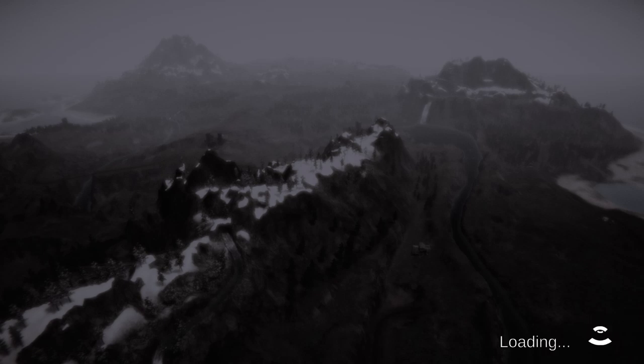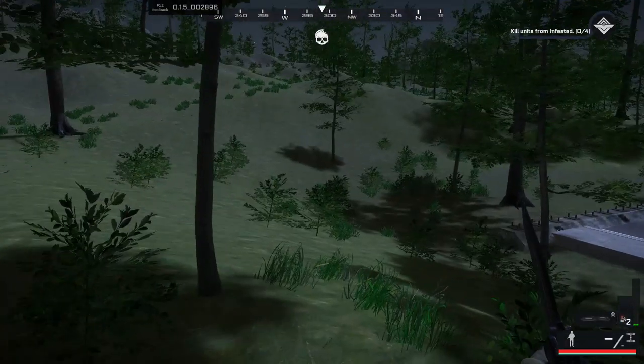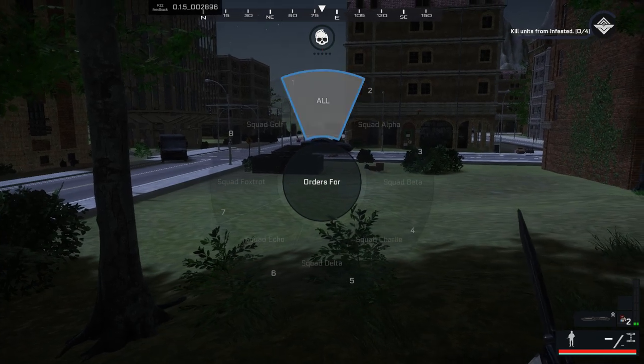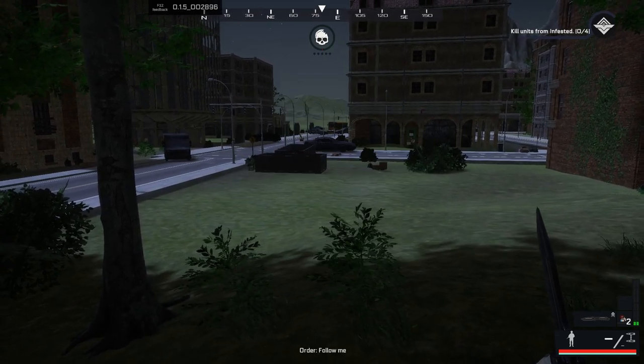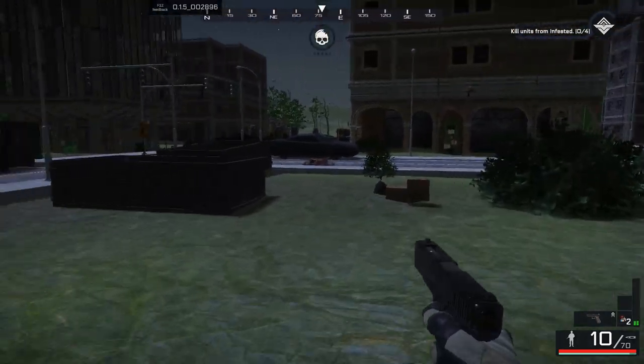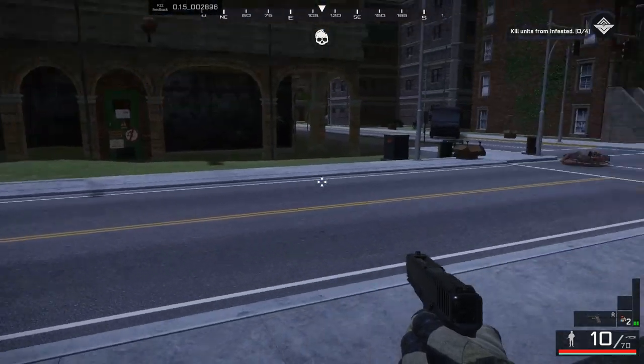You can build buildings on the battlefield but you'll need polymer. The squad combat quality is pretty basic and so is control. You can have different squads with follow, stand, or do other things, and you can choose whether to shoot or not shoot. If you look at the top centre, that is the sound bar.